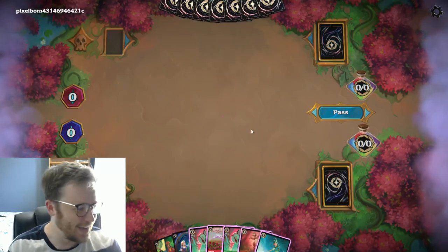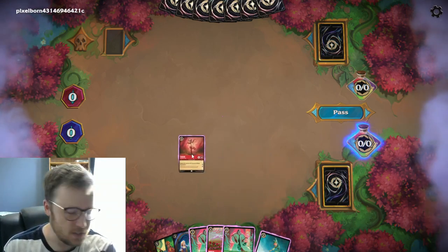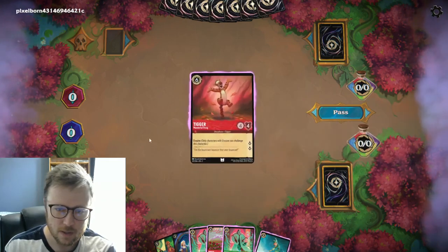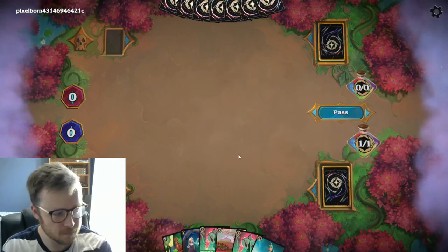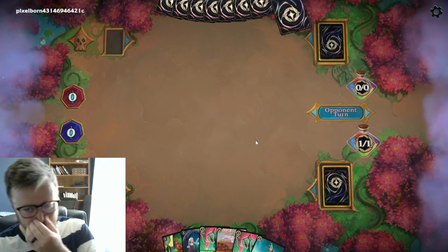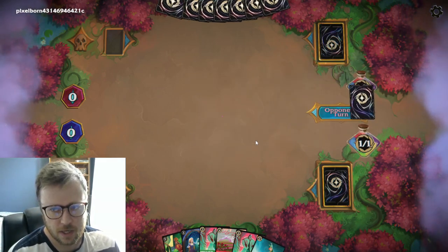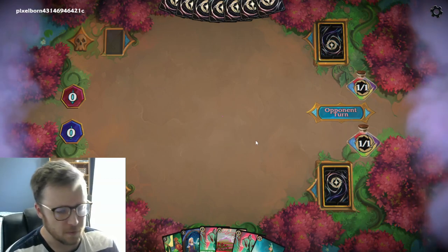I'm going first. Tigger costs six mana so I'm not going to be able to play him for a while, so I drag him over to the inkwell. He's revealed to my opponent and then goes face down — now he's mana. I don't have a one drop so I can't play anything yet, but that's how the mana system works. Cards in hand are resources more so than in any other card game I've ever played.